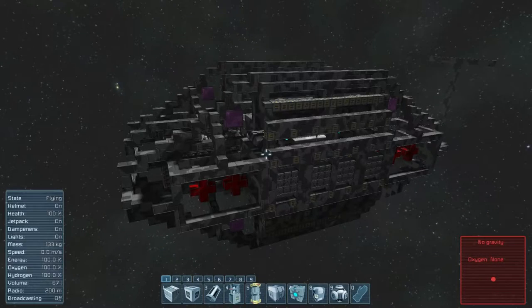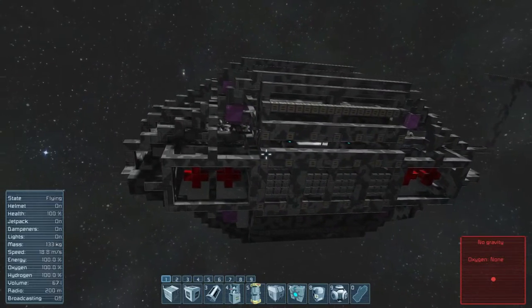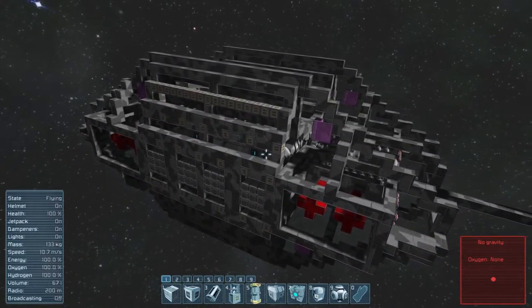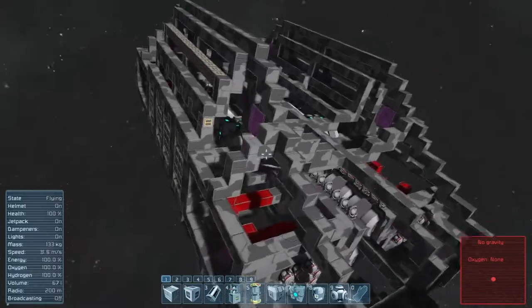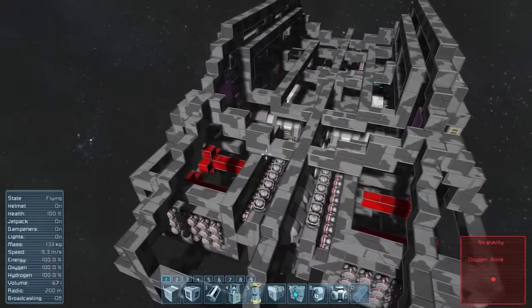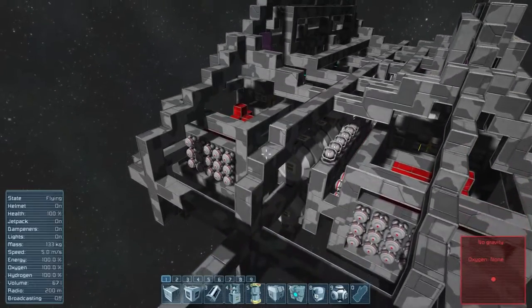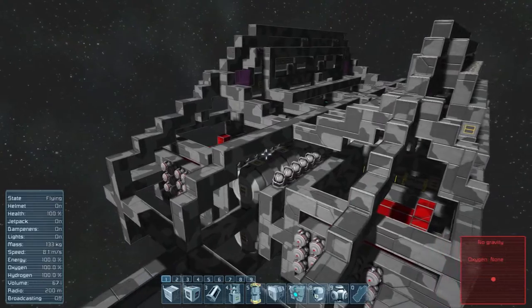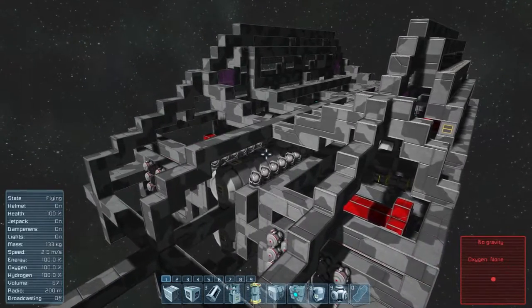Hello everyone, I'm Hestry and this is episode 6 of my shipbuilding tutorial. Today I'm going to continue with the conveyor system as well as working out some of the thruster placement. This also means I need to work out what exactly I'm going to be doing with the outside of this ship, as that will affect thrusters and vice versa.